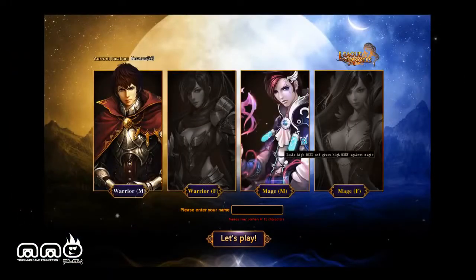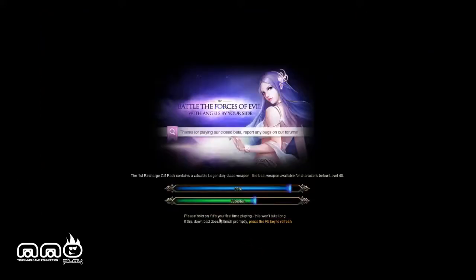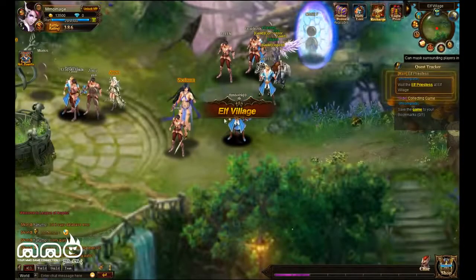Speaking of which, let's look at creating a character. It's going to finish the last boss right here and you can see there are four classes to choose from — actually two classes in male or female variants. You've got the fighter or the mage; no priest or anything like that right now. It's still in beta so you never know.